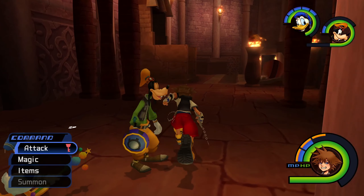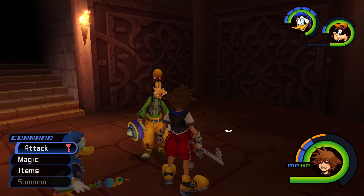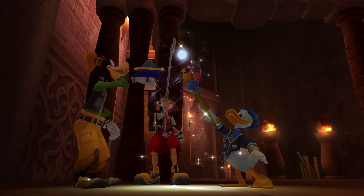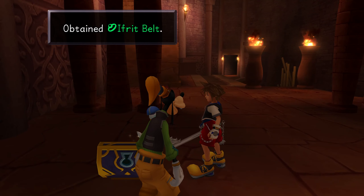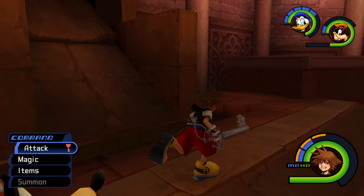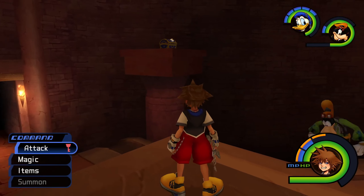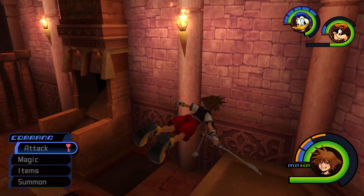Here we are inside the Cave of Wonders, in the first chamber. Whoever did this save didn't come back and do a lot of the extra stuff — there's a white Trinity mark right inside and we'll pop it to get an Effort Belt. There are normally Heartless in here. You've got to watch for these boulders — very Indiana Jones-esque, you don't want to get crushed. Those holes take you down to the lower chambers which you have to visit to proceed. Torches line the walls along with decorative designs. I like these pillars.